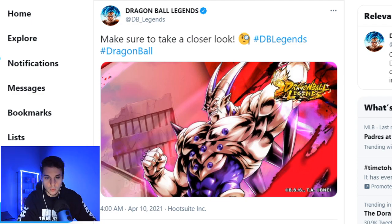Dragon Ball Legends just a few minutes ago posted this image and it says 'make sure to take a closer look.' You guys know me — I went into deep detail to find out what this means. I looked at this image and the only new thing that stands out is, very crystal clear on the bottom left corner, they added the 'DBL dash.' Every character has their own serial number — it's DBL and then a certain number to identify that specific character.